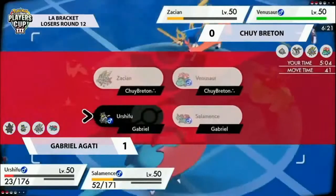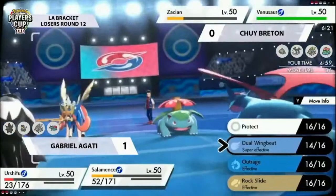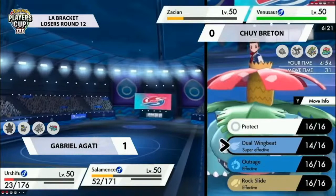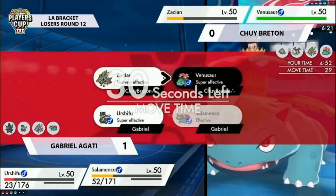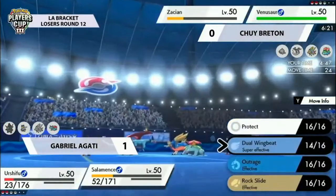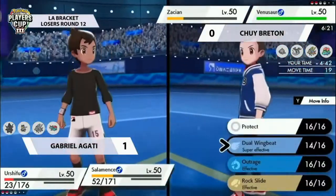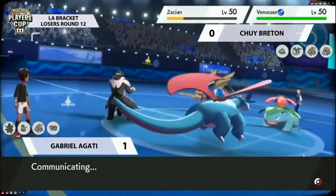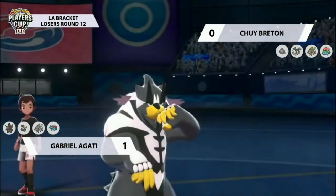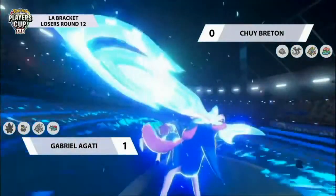The Venusaur coming onto the field is really good for the Urshifu matchup but not so great against Salamence. You can protect Venusaur completely by just going for Salamence, but Gabrielle could read that — protect the Salamence and use Urshifu to attack Zacian. You'll lose Urshifu to Venusaur, but then you've got Salamence versus Venusaur as the end game with Dual Wingbeat — that could be a way for Gabrielle to close this matchup.